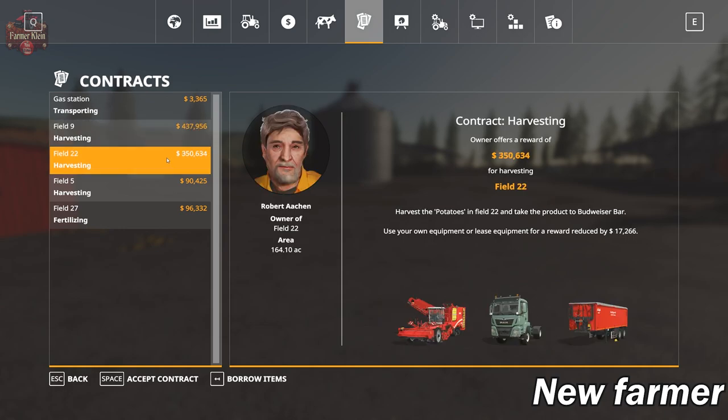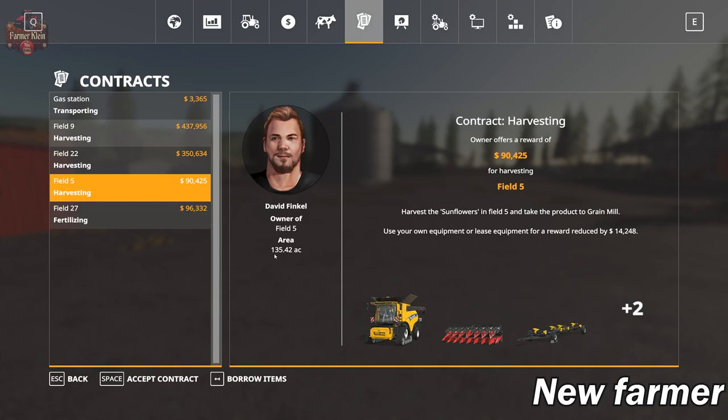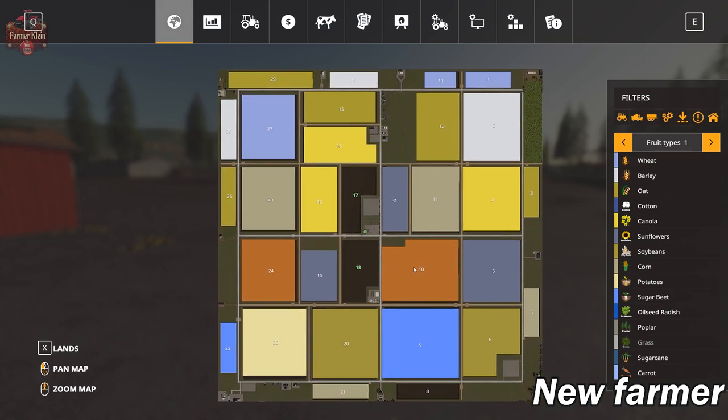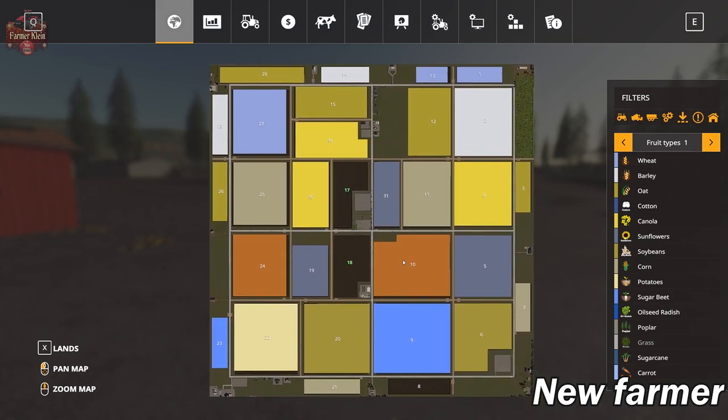Take a look at how big Field 5 is. We really don't have a good clue as to how big the smaller outside fields are, but you can see the land prices are pretty expensive compared to other play modes that you might be starting out with.